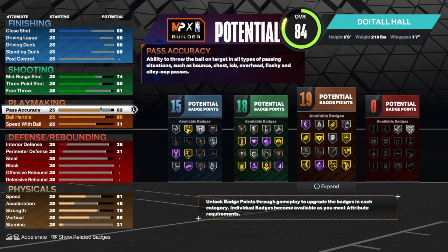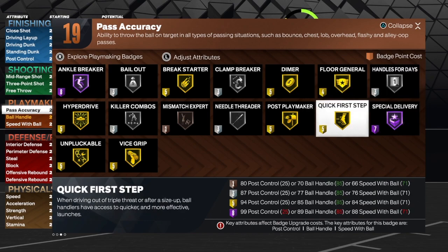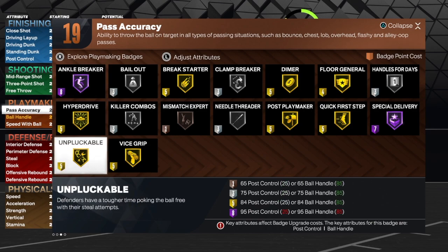The pass accuracy is 82. If you take it to 86, it will change the name of the build, so we're just gonna leave it at 82 — that's some pretty good passing for this build. I would use Handle for Days, Quick First Step, Needle Threader, Clamp Breaker, Brake Starter, Hyperdrive, Anchor Breaker, Unpluckable. If you think you're gonna get plucked like a chicken, it's not a bad thing to have Unpluckable on your build because people do a lot of reaching.